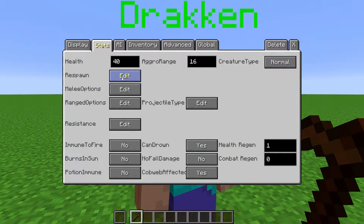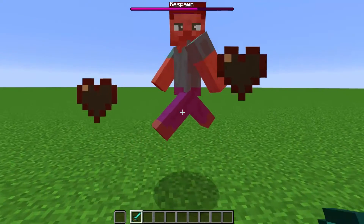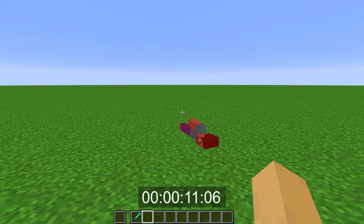Over here, we can change the respawn settings. When set to yes, the NPC will respawn if they die. This number next to time is how many seconds it takes for the NPC to respawn. When this is set to day, the NPC will only respawn when it is daytime. This is still affected by the time we set here. Let's set the respawn time to 40 seconds. If the NPC dies, if after those 40 seconds it is daytime, the NPC will respawn.